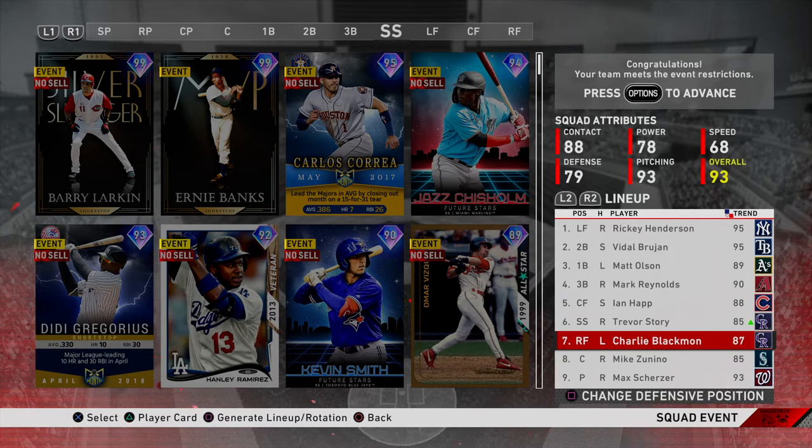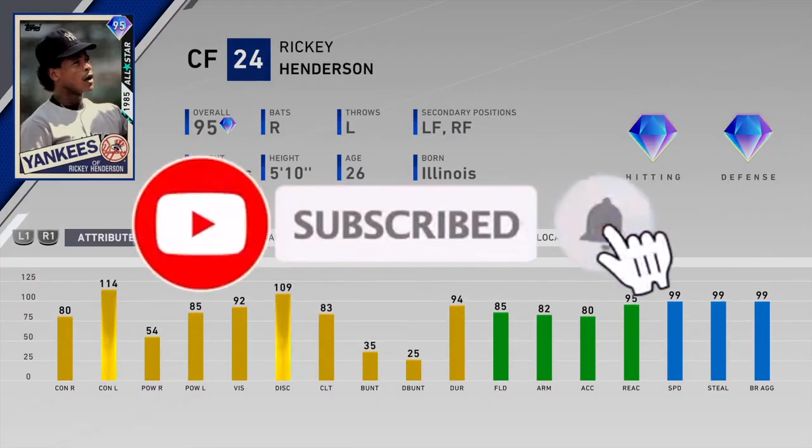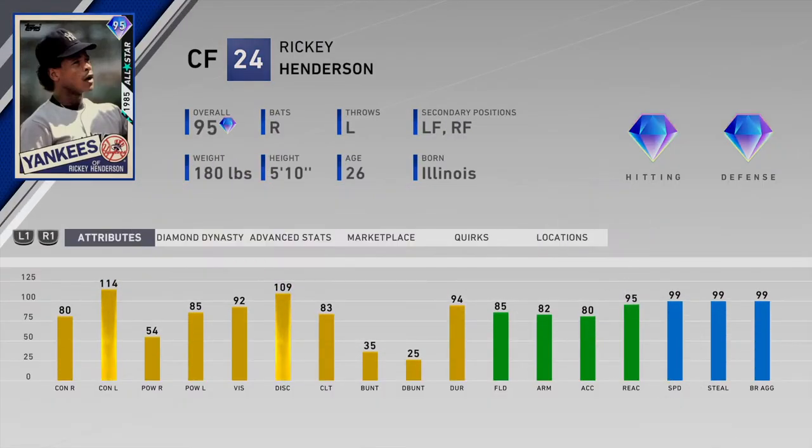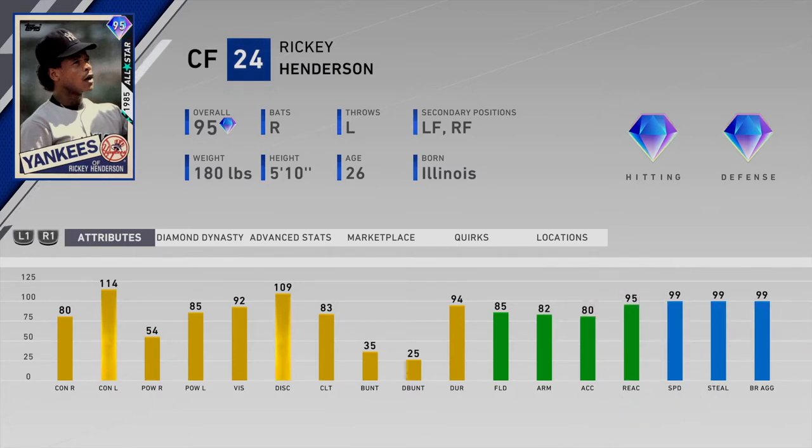We're back, and today we got an underrated team build. These are cards that people don't normally use in a game, and I just want to show that some of these cards are really good and they just don't get the recognition they deserve. In left field we got the 95 Ricky Anderson — 99 speed, 99 steal, gold defense in left, great contact, decent power.